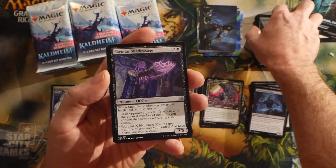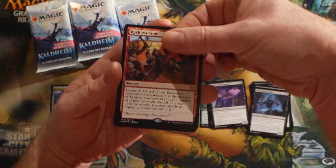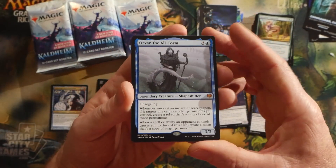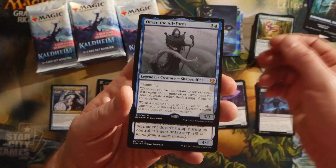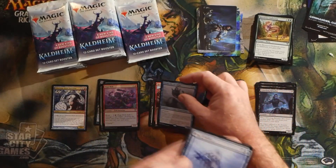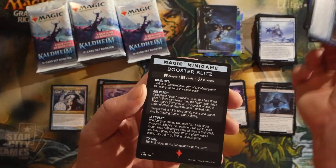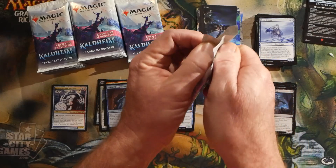Don't think we've had a multiple rare pack yet — I know you can get up to four rares in one pack. Here we have Reckless Crew as a rare, and here we go — Orvar, the All-Form. He's actually the cause of a lot of cards moving in the Magic: The Gathering marketplace right now. We also have a Berg Strider and a foil Draugr Thought-Thief.